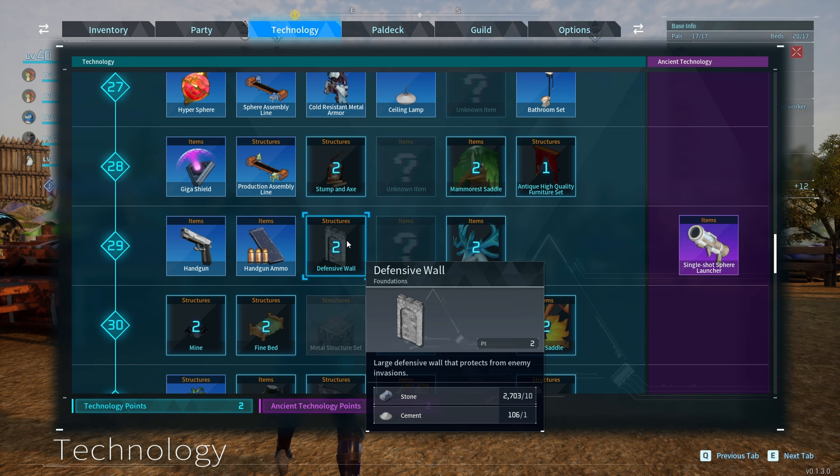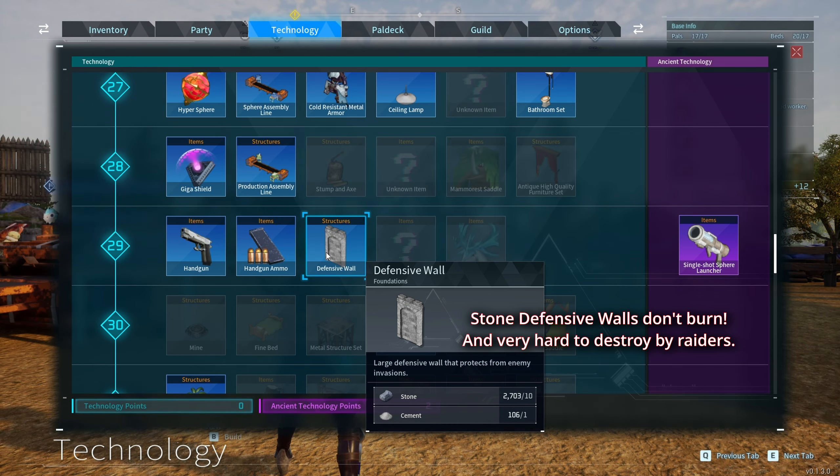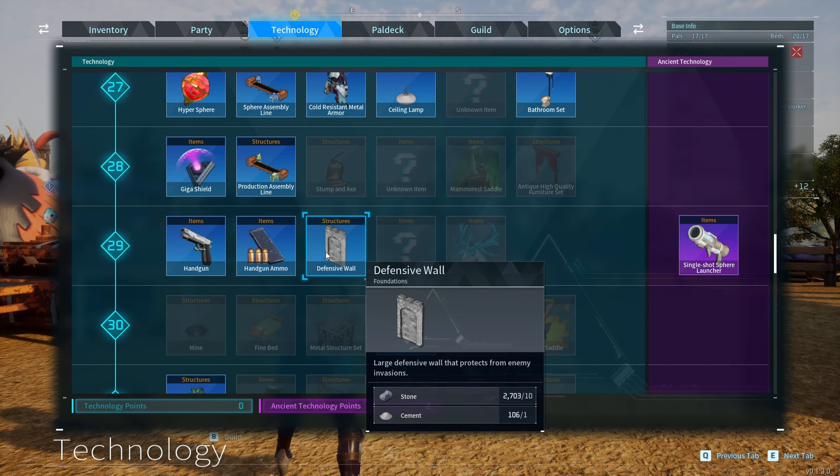The other thing I forgot to mention is you can unlock at level 29 a defensive wall made of stone, because stone does not burn. So you need stone and cement. Technically, if you don't have these two materials, you will not be able to make a defensive wall in stone.